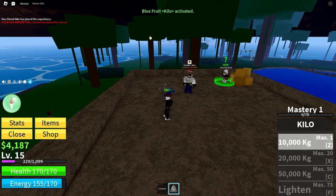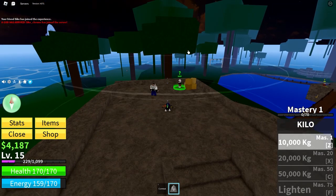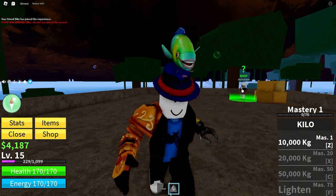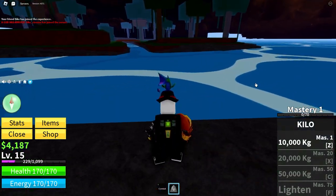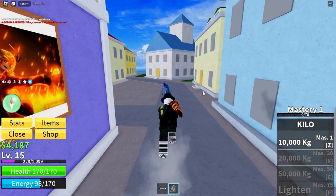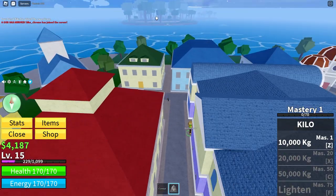Here is the first ability — you slam down and do some damage. But beware: eating a fruit will make it so that water damages you and will kill you fast, so you will either need to fly across islands or use a boat. As you can see, water's damaging me. There is also a Bloxfruits dealer in this main town, which is right next to the jungle.